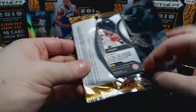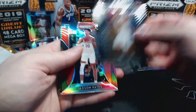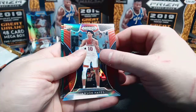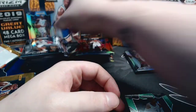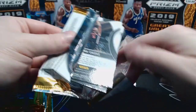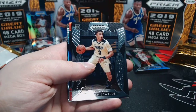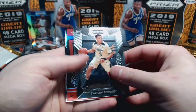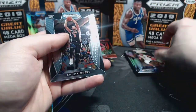A lot of Zion in this box. Justin Wright-Foreman base, Jackson Hayes red, Matthias Thybulle green non-numbered, and Chuma Okeke base. We'll go ahead and sleeve up the Thybulle. We have five packs still - half the box left. This is probably one of the best mega boxes I've seen so far. Obviously the Zion helps, but just in terms of the cards we're hitting.